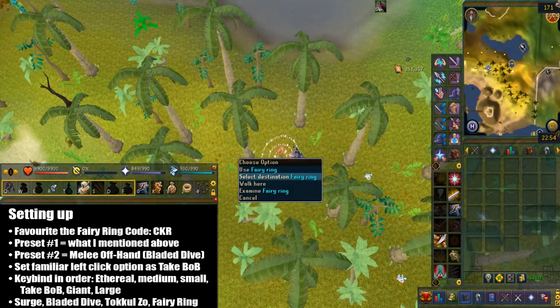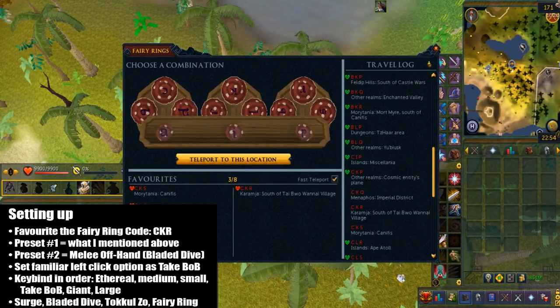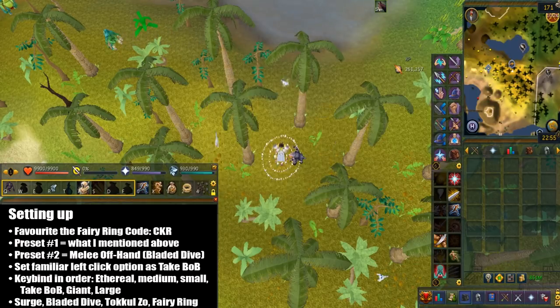Go to any fairy ring and type in the code CKR. After that you're going to favorite this by finding the code in the travel log.